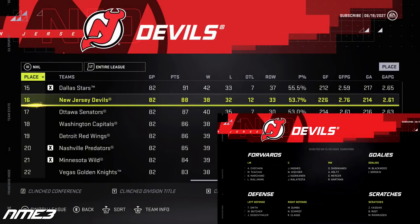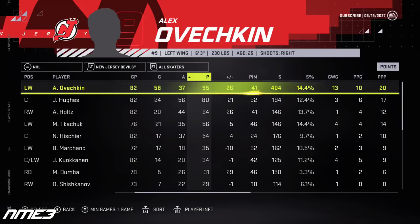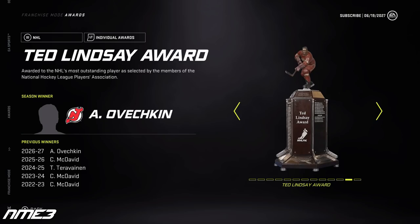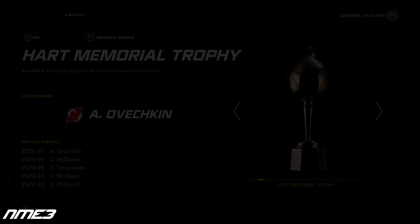Year 6 is a rough one for the Devils as they finished 16th in the NHL, and with how good the East was it wasn't enough to make the playoffs. Ovechkin put up 58 goals and 37 assists for 95 points. He remains at 96 overall and in the offseason takes home a ton of hardware including the Ted Lindsey, Maurice Richard, Art Ross, and Hart Trophy.